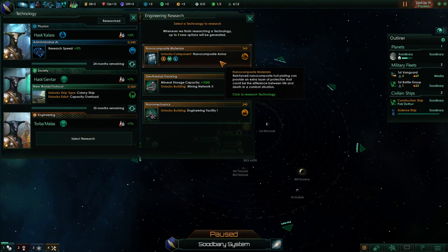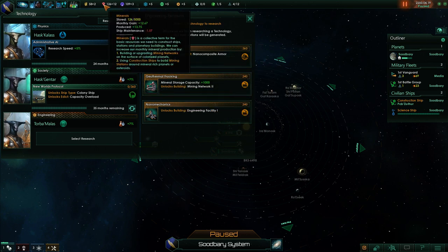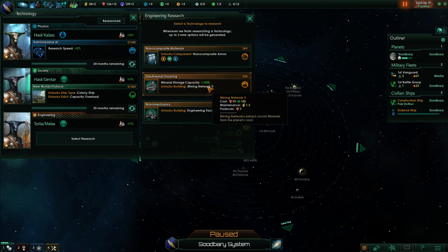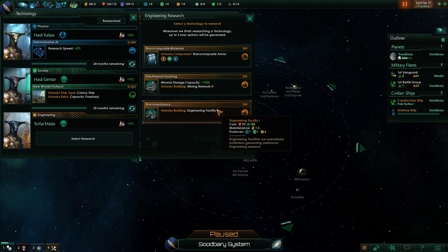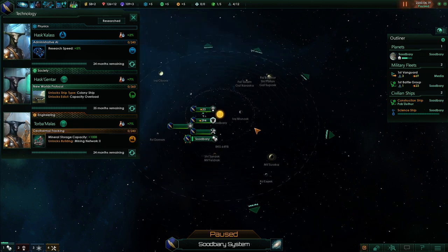For engineering, we've got armor — that's another ship component. Geothermal fracking gives you more mineral storage capacity; right now we can only store up to 5,000 minerals, and if you don't spend it you lose it. It does unlock an upgraded mining building which gives three minerals instead of two, and an engineering facility which is an upgraded science lab with a slightly different focus. I'm going to take the geothermal fracking because getting a mining network is going to be really helpful for us.